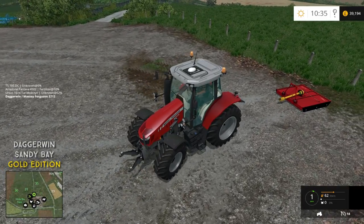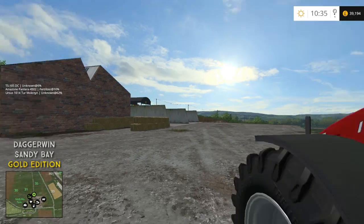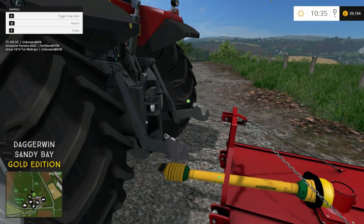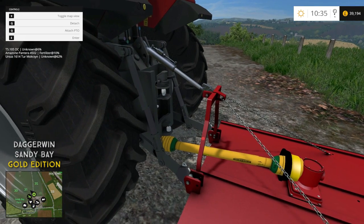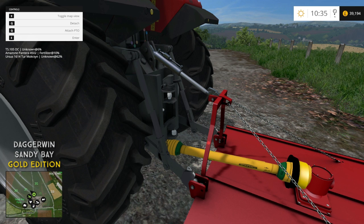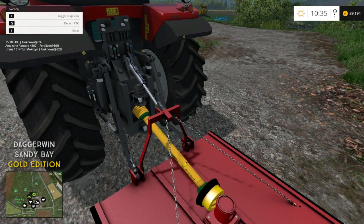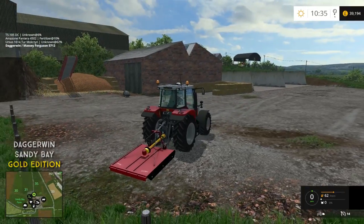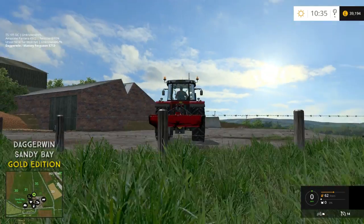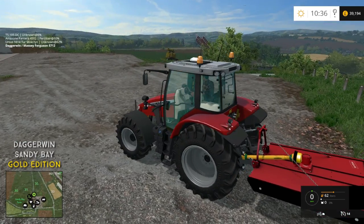You have to actually attach the PTO manually even if you haven't got the manual attach mod installed. So we're going to get it attached — you press Q for that — but if you go too close to it, you'll see that you have to press Q again to attach the PTO, but that will then in turn detach it again. So you want to be nearer the back, about here, and you can see it attaches without removing the topper from the tractor. Now that is all attached as it should be, we'll head down to the field and give it a go.